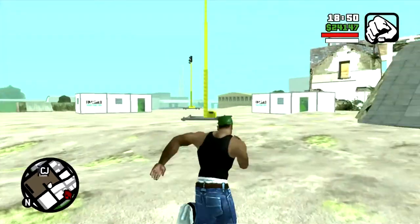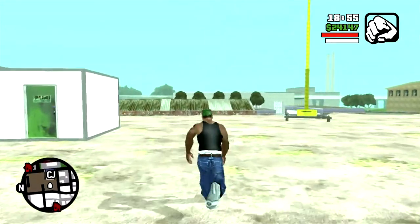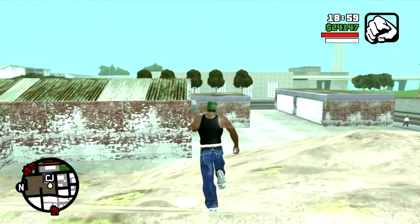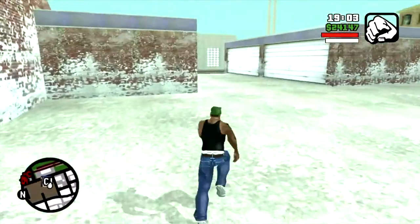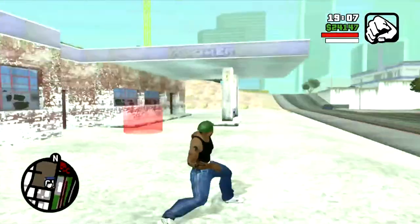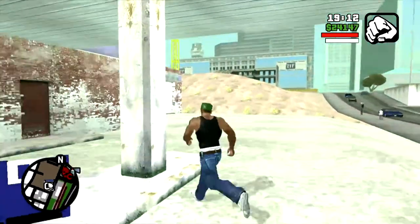The chainsaw is a much better weapon. So that is the location of things around CJ's garage where you can get some basic weapons and body armor. Now I'm going to show you the location of one of the most powerful handguns in the game — the Desert Eagle — and I'm going to save first.